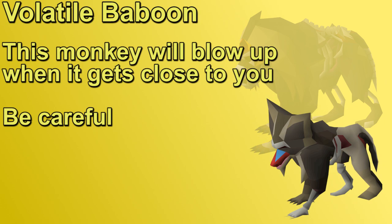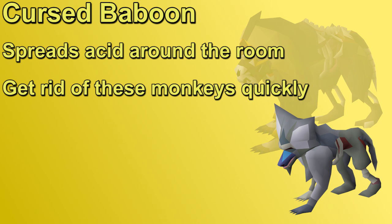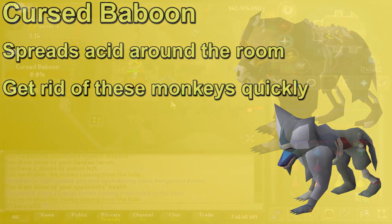Next, we have Volatile Monkeys. These monkeys will follow players around, and when they get close to you, they will stop and then explode a couple of ticks later. You don't need to attack these at all. It's suggested to mark these so that you can spot them easily. If you're using rune light, you can just tag them and take a step away as they get close to you, and you won't take like a 30. Finally, we have the Cursed Baboon. These monkeys won't target anybody — instead, they'll just walk around and spread acid around the room. These acid spots last for 20 seconds, and if you step on them, they will do rapid damage and inflict venom. It is suggested to target these ASAP right after they spawn since the acid can mess the team up. They seem very weak to magic, so it is easy to freeze them in place too.